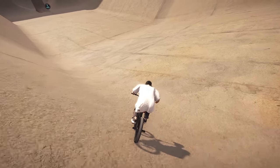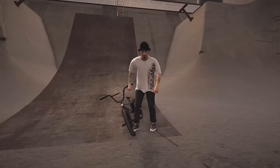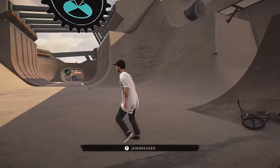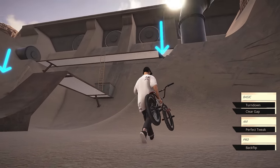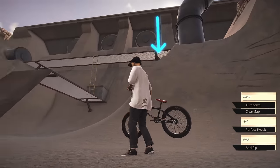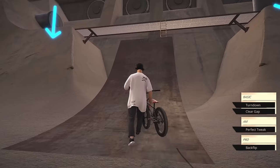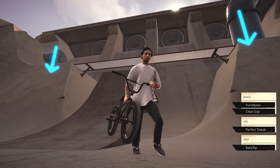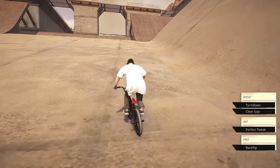You're gonna come down here and start this challenge right here, which is actually extremely difficult. We have to do a perfectly tweaked backflip turndown over this whole gap. We could just do a turndown over it to complete the basic, or a perfectly tweaked turndown for AM, but we're gonna go for everything. We're actually gonna pedal way back here.